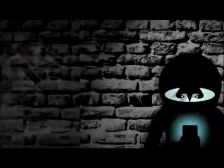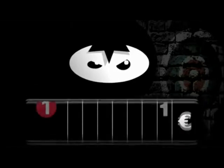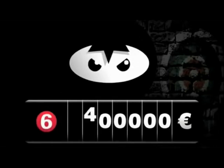The gangster earns money for every crime he commits. You can also see on the map how much he earns at each location. For example, at location 1: 200,000 euros; at location 6: 400,000 euros; and at location 5: even 600,000 euros.